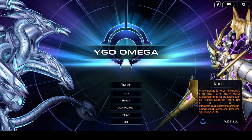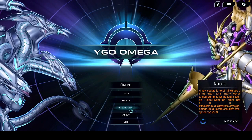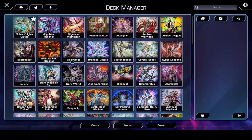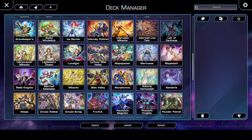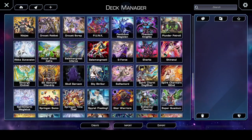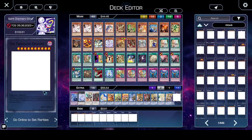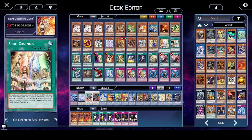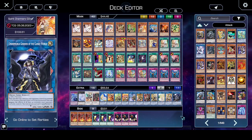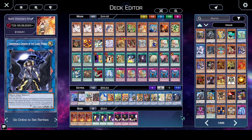Ladies and gentlemen, we are back with another video. This time I wanted to try something different — a deck profile on Yu-Gi-Oh Omega, because as you can see I have a ton of decks built on here. Today I wanted to start with Spirit Charmers, going second version. I'm just going to quickly go to the deck profile. Let me know in the comments: do you prefer deck profiles in Yu-Gi-Oh Omega?